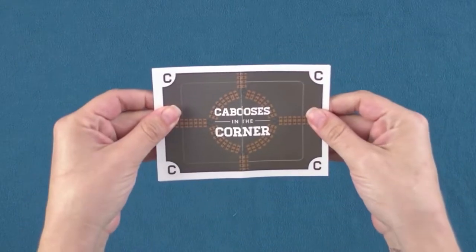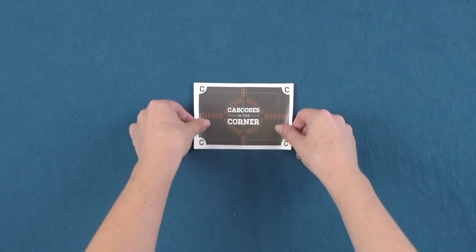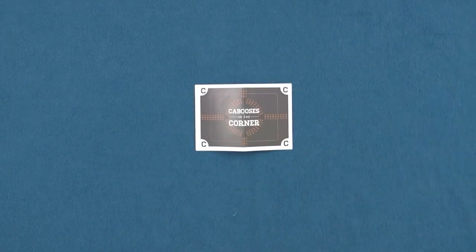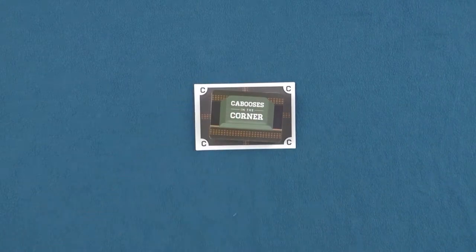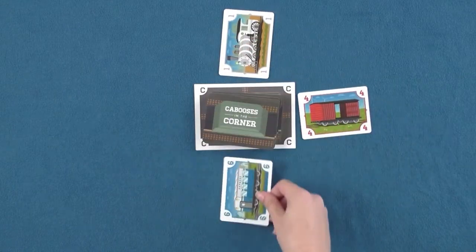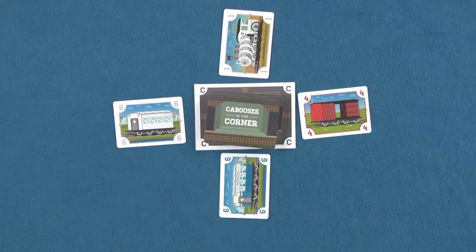Open the rules book so the exterior track is face up and place it in the center of the table. Shuffle the deck of cards and deal seven cards to each player. The remaining cards are placed in the center of the track to make the draw pile. One card is flipped face up to each side of the draw pile to begin the railway piles. The game is now set up and ready to play.